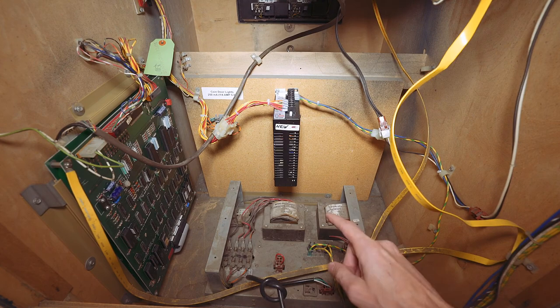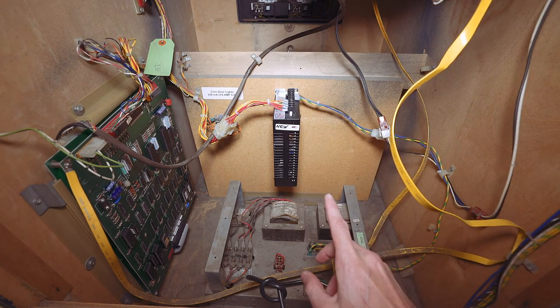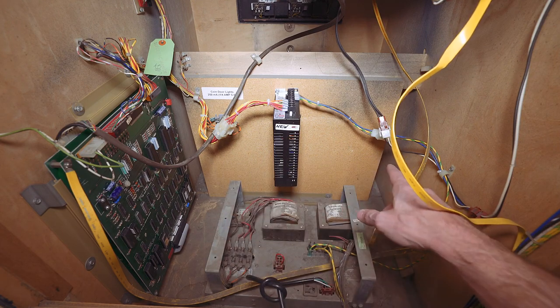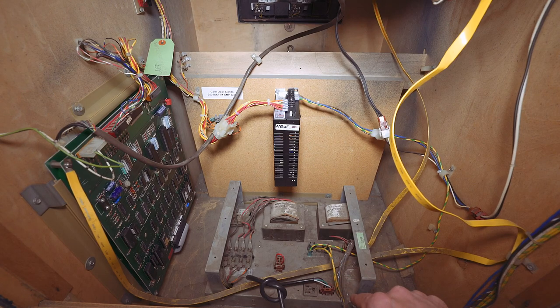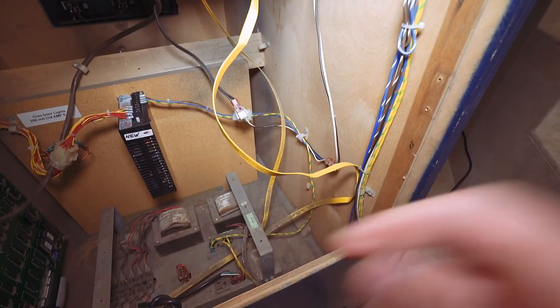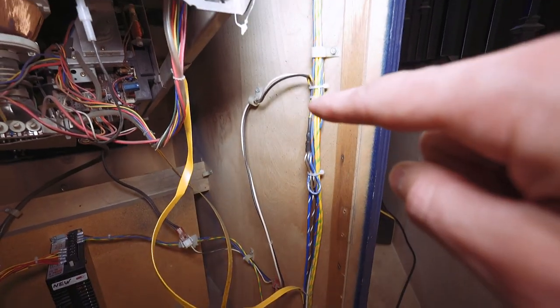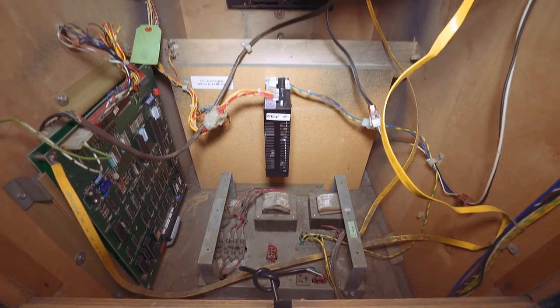Over here it has a switching power supply — TNT likes to do that on many games. I'm going to guess the original machine didn't come with one. And you can see a couple of extra screw holes in the back, probably from the original power supply mounting. They tend to replace these with switching power supplies because they're more reliable. So it looks like this power brick at the bottom takes AC in, then AC comes out and splits two ways.